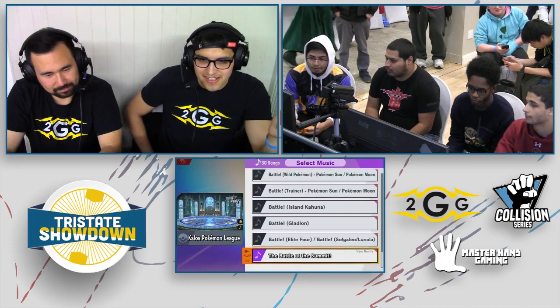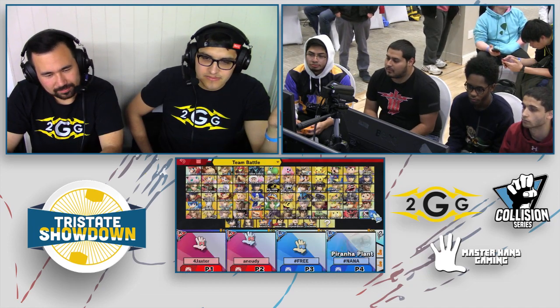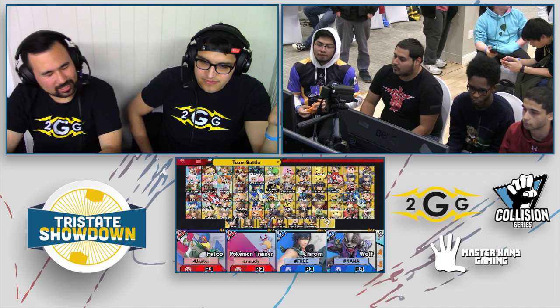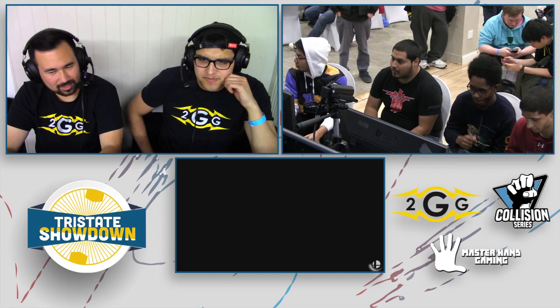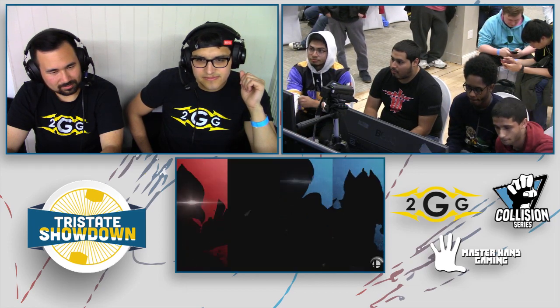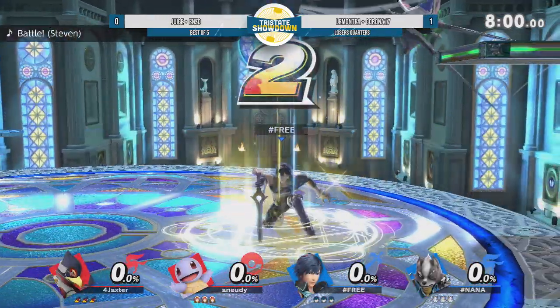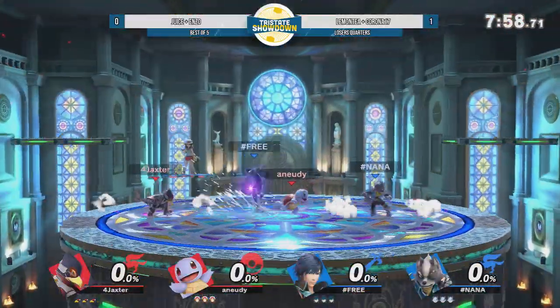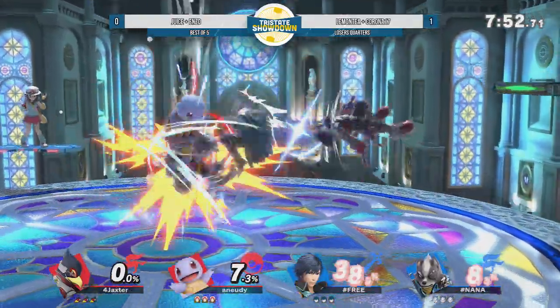This stage pick is actually super important, especially for this matchup, because you can see just how close both these teams are. I feel like just having a bigger stage is going to give Wolf and Chrom just that much more of an advantage. We'll see what they favor - it looks like they like Battlefield in previous matches. No character switches - everyone is sticking with their mains. Kalos is the pick, the stage very large, large blast zones, large room to work with.